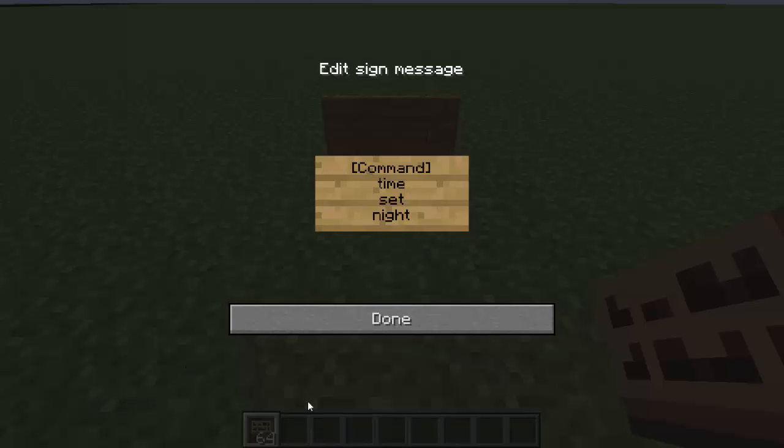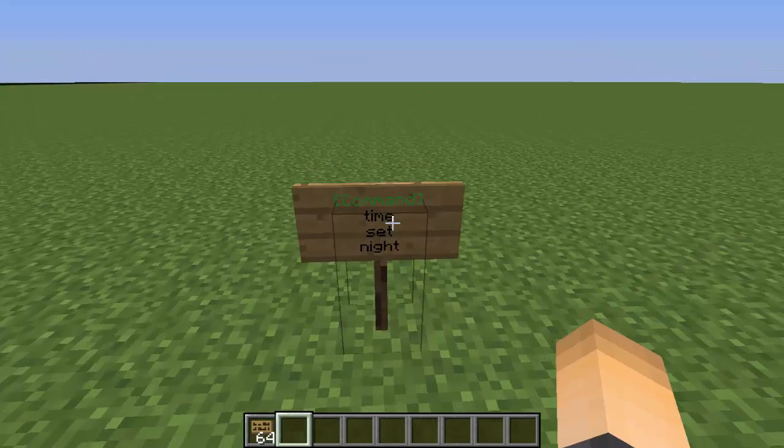Unfortunately the sign can't go any further than that, so if your plugin has more than three words it won't work. Another command that can be used is like a join arena command — so something like 'join' then 'arena name' then 'test'. That's usually how it works for minigame plugins.